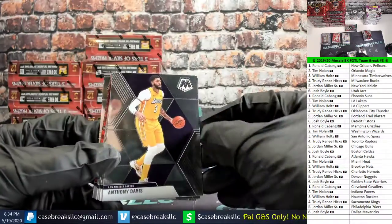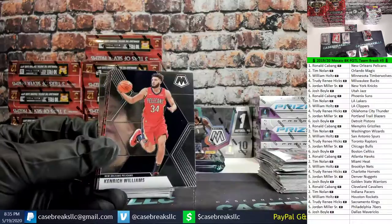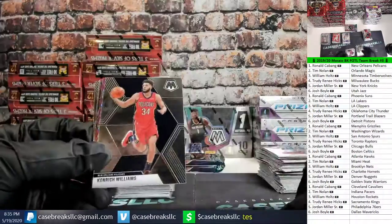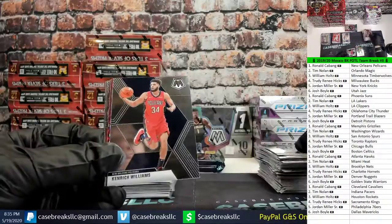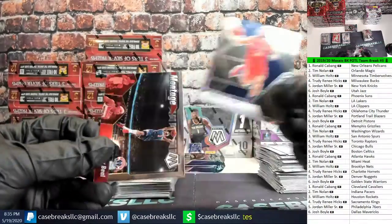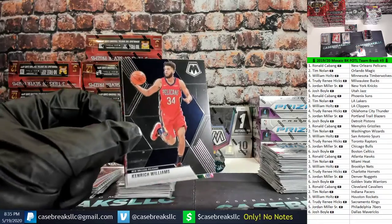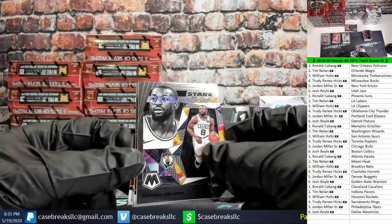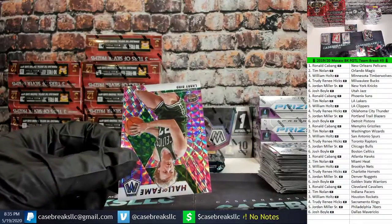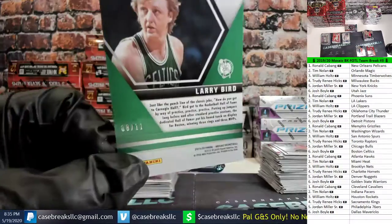Jeff Teague, Anthony Davis, Giannis Antetokounmpo, DJ Augustin, LaMarcus Aldridge, Isaiah Thomas, Kenrick Williams — we have our pink swirl behind Kenrick! Romeo Langford, James Harden and his moo moo, Jackson Hayes rookie, Charles Barkley Team USA, montage Bradley Beal. That LeBron going for $400 — nice! Lakers back-to-back breaks making money. Kemba Walker Stair Masters, Karl Malone red Hall of Fame to the Jazz — Josh — and a pink Larry Bird as our swirl Hall of Fame Celtics, Josh, 8 out of 11.